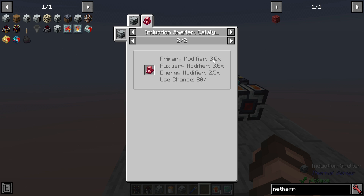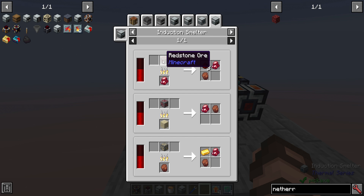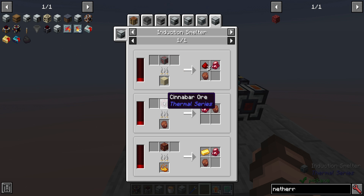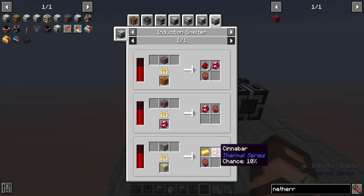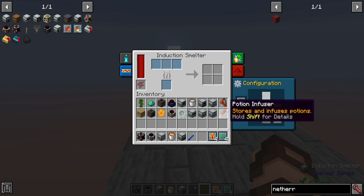But look at how much you're getting out of this, and there's an 80% chance that the cinnabar is going to be used up. The primary source of getting some of these, in my mind, is going to be processing redstone ore that has been silk-touched. Alternately, you might be able to find cinnabar ore in the world if you have that setting turned on, or you could process some gold ore from one dimension or another and get a very low percent chance of getting some. It doesn't mean cinnabar is the only one you can go with — there's rich slag, sand, and blaze powder, all of which will help increase your chances of getting a better product.